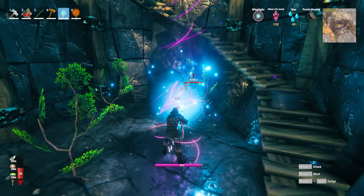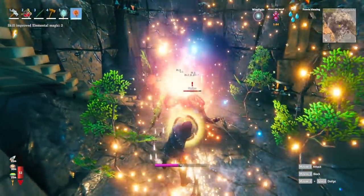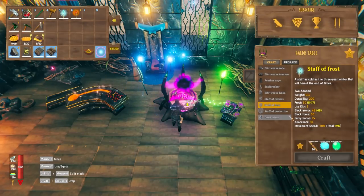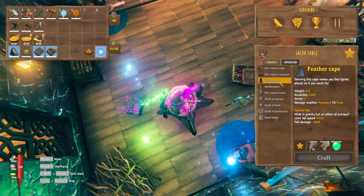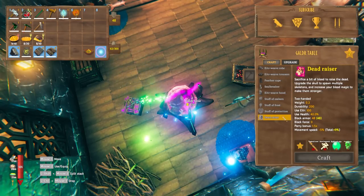There are new magical items in the game and they do some really cool attacks. All up there are four new magical items — let's look at how we make them and what each does. Inside the Galdr table we can make the new eitr armor, which gives you plus 100% eitr regen when wearing a full set. We can also make the feather cape and the seal breaker, but more importantly we can make the four new magical items.